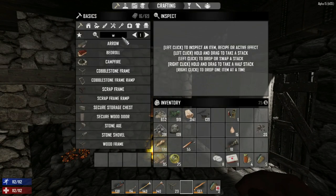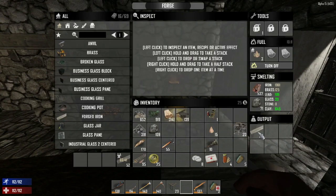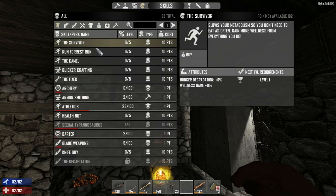Let's take a quick peek and type in 'workbench.' I can't build it yet because we have to buy the skill, but we need 25 forged iron — so that's no big deal. To make the workbench, we need to purchase a particular skill.